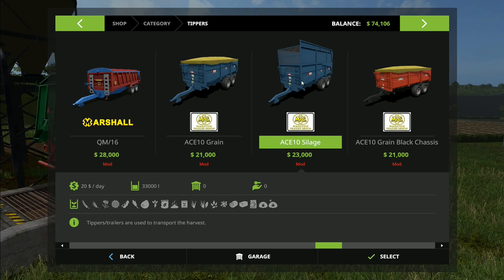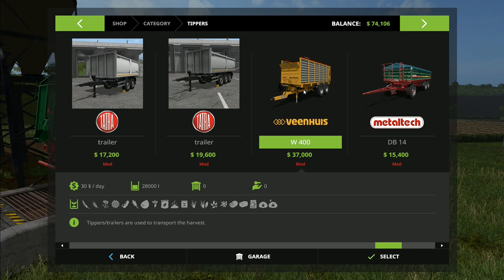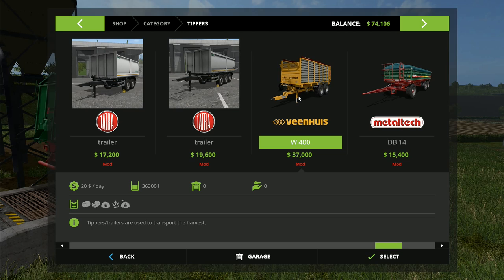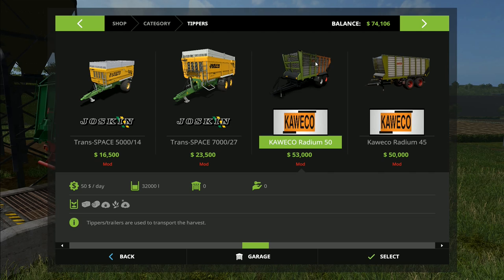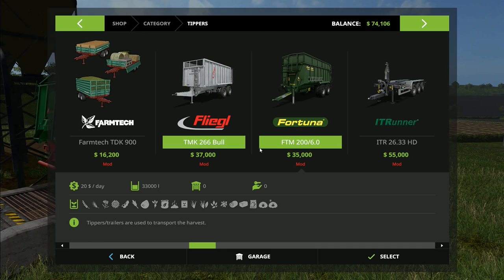Looking at the numbers: in total I had 2,651 votes. The ACE 10 had 197 votes, the Brawn 18 foot had 262, the Vienhaus had 414 - so the biggest trailer didn't get the most votes, which genuinely surprised me. It almost always is the case that the biggest one wins. The Cowaco with the opening and closing gates had 668 votes.